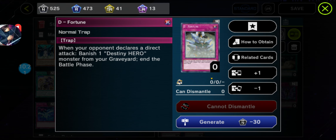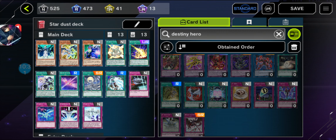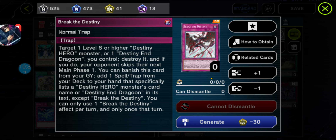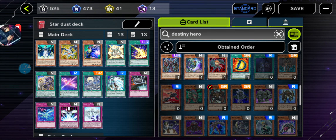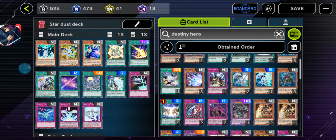Got The Fortune, got Diamond Dude in the picture here. During the Battle Phase, if you banish one Destiny Signal, got Break to Destiny. That'll be it from the Destiny Hero Cards available in Yugi Master Duel.